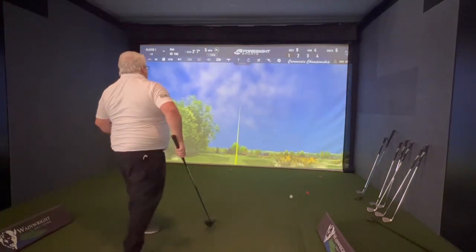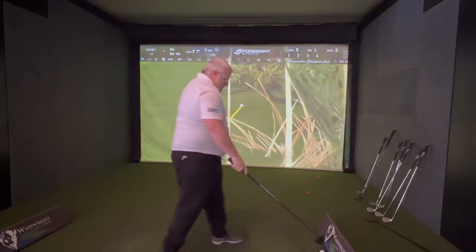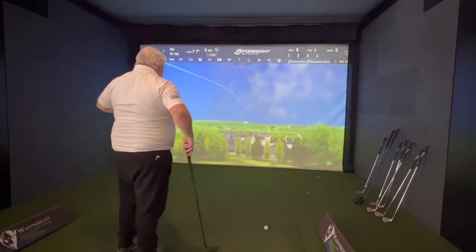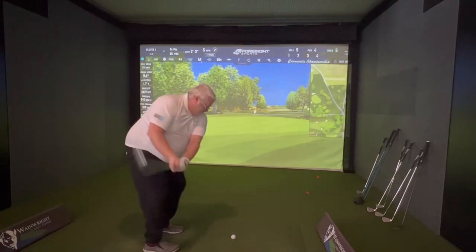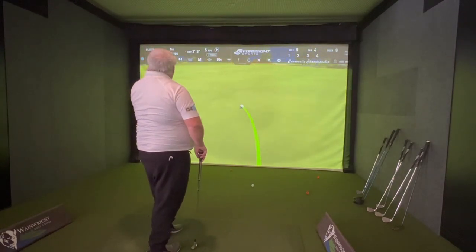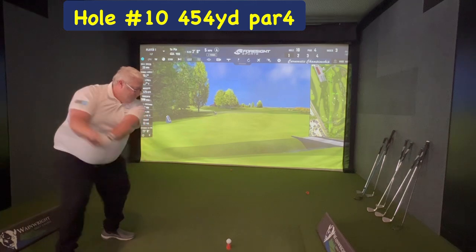Hole number 9 then, last one on the front nine. Again I was okay with the drive — just not really aware of where the fairways are going — ended up in the rough. Second shot with the hybrid, a little bit off to the right. I'm getting used to playing with this fade now. On the bank, just a little chip onto the green. Overall with the cheating putting, we were 35 on the front nine. On with the back.